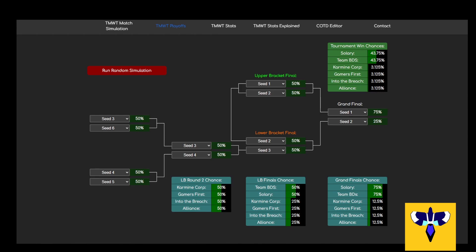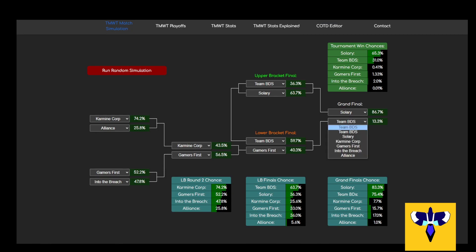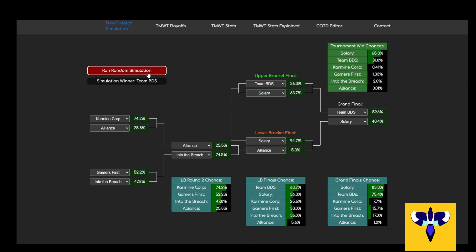Now, let's review the breakdown in full. This is certainly interesting. Let's note how Solary would be most scared of facing ITB, but BDS would be most scared of facing G1 in a hypothetical final. It is interesting how each of the top two seeds have different weaknesses. For fun, on the website, I've also added a button that lets you simulate the bracket outcome. Doing this a few times might give you a better feeling of just how likely each number is. It will probably take a while before you get a winner who isn't Solary or BDS.